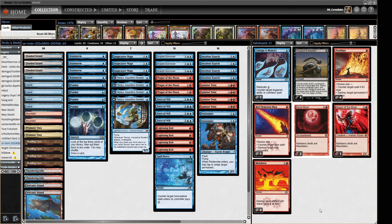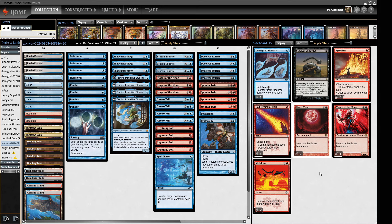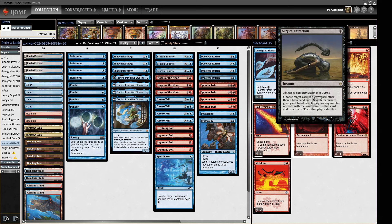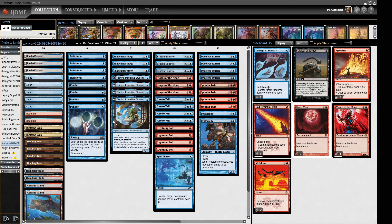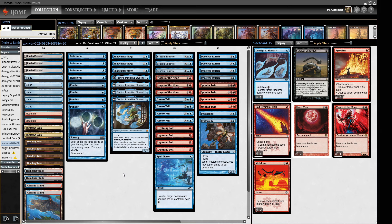Sideboard-wise, we've got more Moon effects — the meta is really skewed with Eldrazi right now, so I just want six Moon effects. There's an extra Consigned to Memory because there are a lot of Frog decks around. We want Pyroblasts and some graveyard hate — the Reanimator decks are easing off a bit and people are just playing midrange Frog decks, but we've got coverage. Meltdowns for artifact decks. That's the deck — it's been over a year since I've jammed Twin on the channel. I think Tamiyo is a big upgrade. Remember to like and subscribe, and let's start Twinning it up.